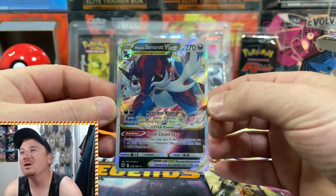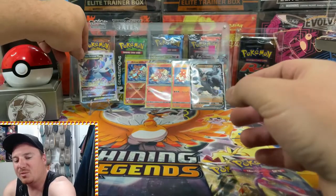And the Hisuian Samurott V-Star! This has officially become the Hisuian Samurott opening right here — we have pulled them all out: the holo, the reverse holo, the stamped promo holo, and the V-Star as well. So that is a pretty epic pull right there.